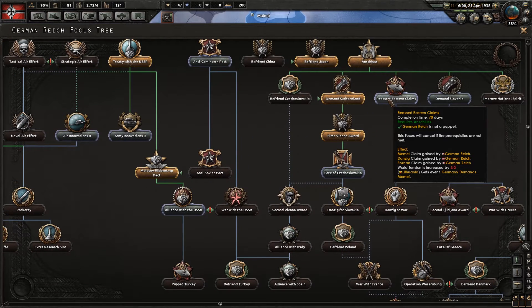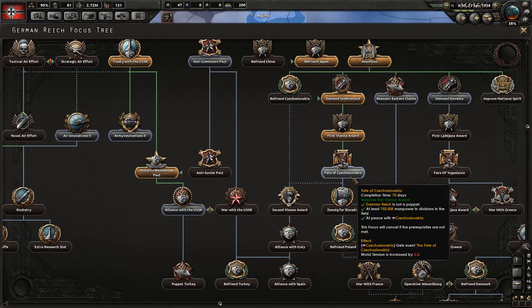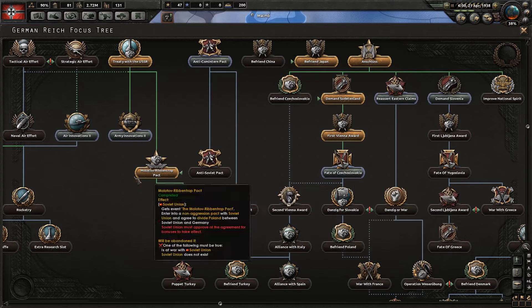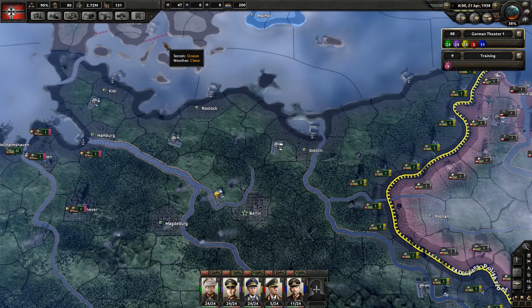So do we reassert our eastern claims and get a load of claims on Poland, or do we go for the Fate of Czechoslovakia, or do we go for Army Innovations? I think we go for the Czechoslovakia one first. So let's go and start working on that.